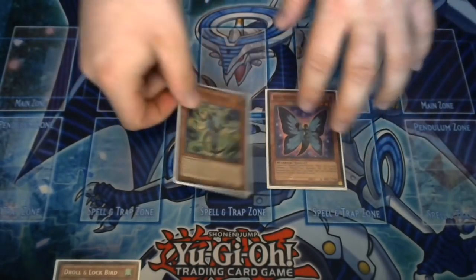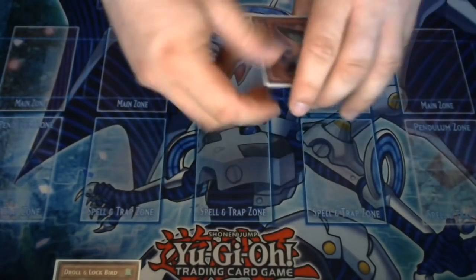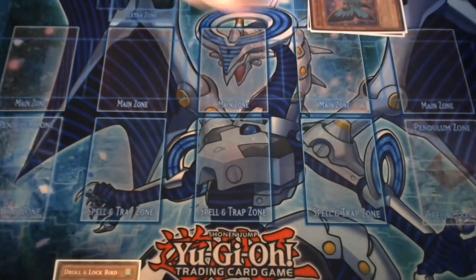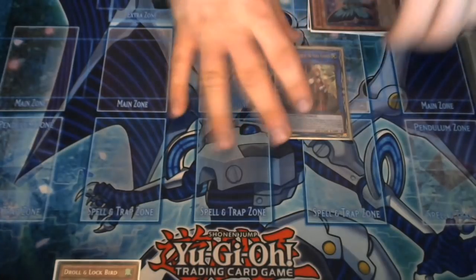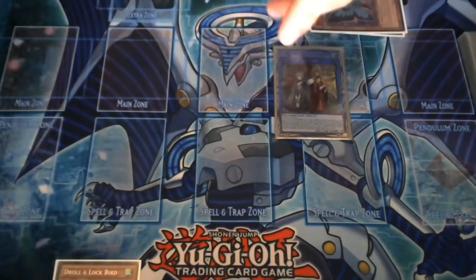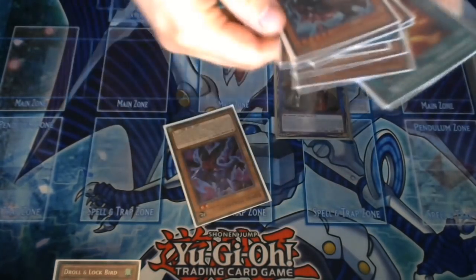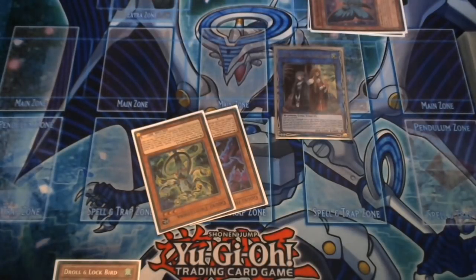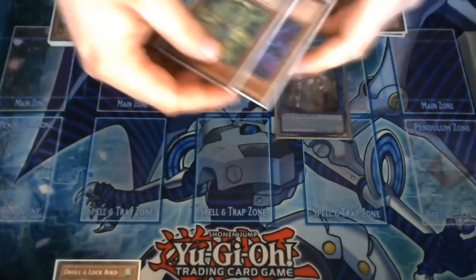First, you normal summon your Gokey, then you summon your warrior — it can be a Junk Forward with a Gokey or whichever. I use Butterspy because I think it's better. You then link into Isolde. Isolde activates, your Gokey activates — Gokey adds Headbutt Bat back, Isolde adds a Knightmare, and Isolde adds another copy of the Gokey you used, in this case With Cobra.